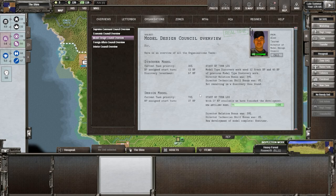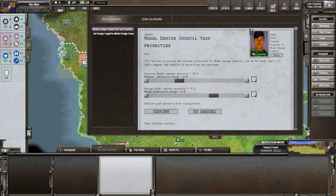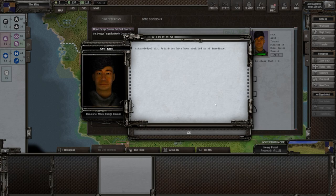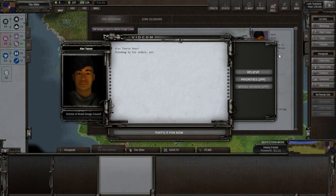Let's adjust priorities: setting discover to 100 and design to zero — costs two points but that's fine. Actually, thinking about designing something like a light tank — the reason I wasn't focused on it is bad terrain, but thinking about the caliber modifier, having a tank could be good. I changed my mind — let's go back and talk to him again.